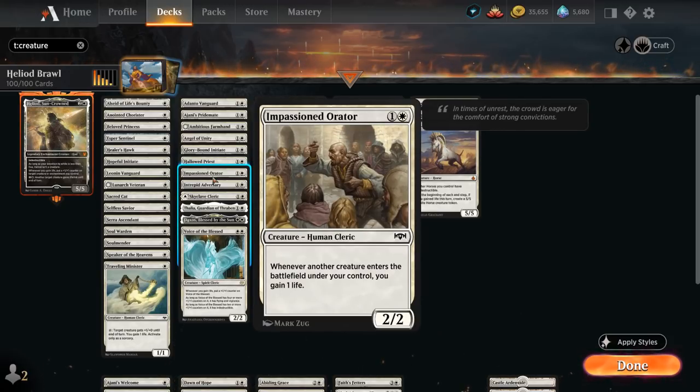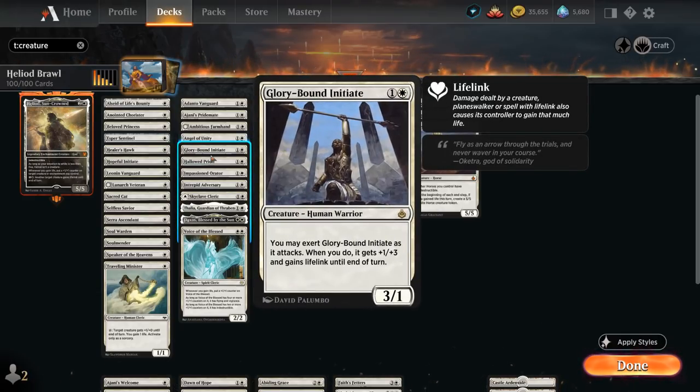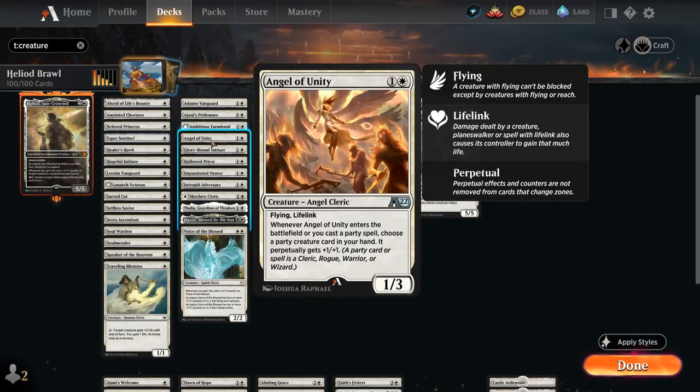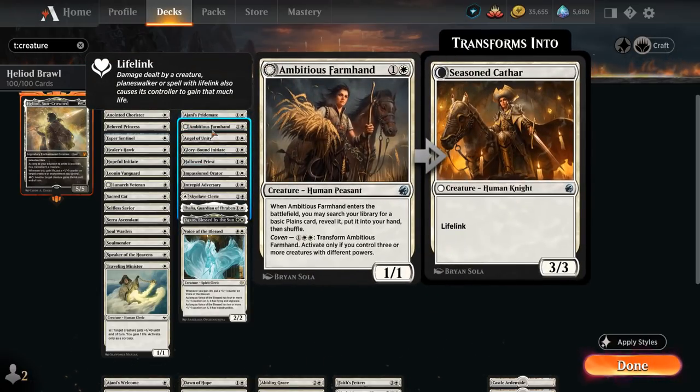The Orator gains one life whenever another creature enters under our control. Hallowed Priest picks up a +1/+1 counter whenever we gain life. The Initiate, a 3/1 that can exert to get +1/+3 and lifelink until end of turn. Then we've got Angel of Unity from Alchemy, a 1/3 flyer with lifelink, and when it enters or we cast a party spell we can choose a party creature card in our hand to perpetually get +1/+1 — and of course party creatures in our deck are mostly going to be clerics. We've got Ambitious Farmhand, a 1/1 that can search up a plains when it enters, and if we can enable Coven it can transform into the Seasoned Cathar, a 3/3 with lifelink.